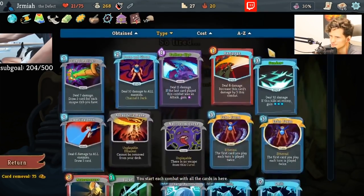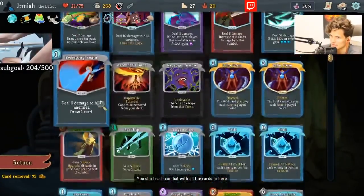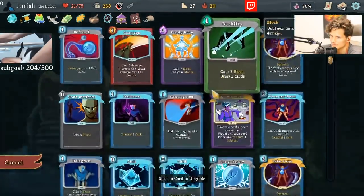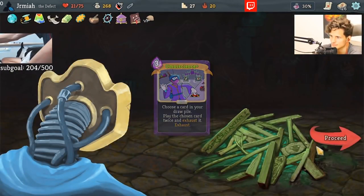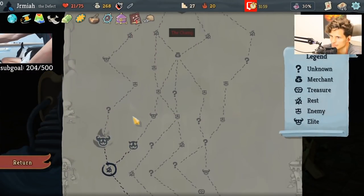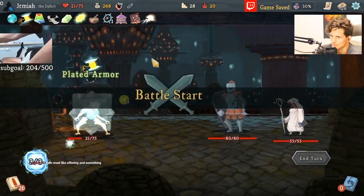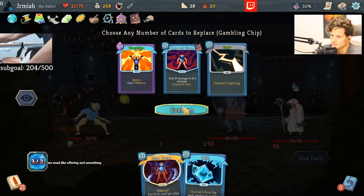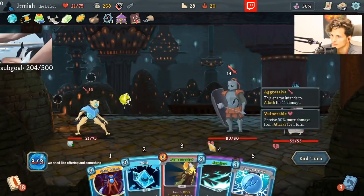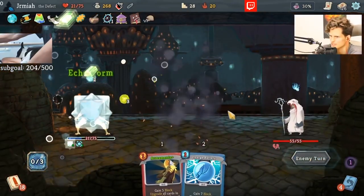Omniscience is still a better upgrade because it's another seek for Echo Form. I would have saved so much life — it's a little bit risky to have this much life. If we want to risk it less we can go to the hallway fight for some potion chance. It should be a little bit less of a risk — see if we find Thunder. If we find Thunder then this is great.